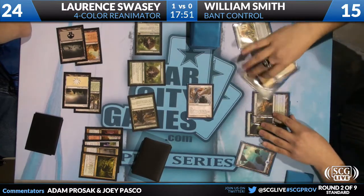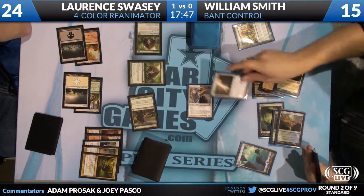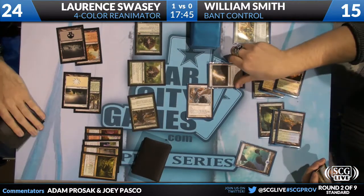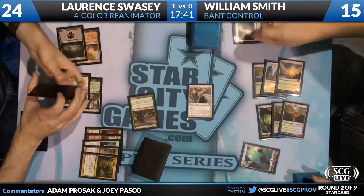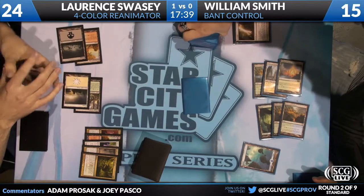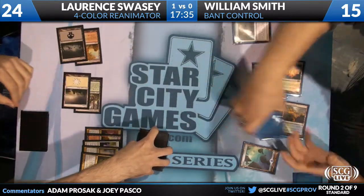We talked about this earlier - is the best Thragtusk deck a Bant Control list? Is the best Control deck a Thragtusk deck? William Smith's creatures are the exact same as Jack Brandon's: two Angels of Serenity, three Restoration Angels, four Thragtusk. William Smith with a Terminus will leave the board with a couple of Beasts.